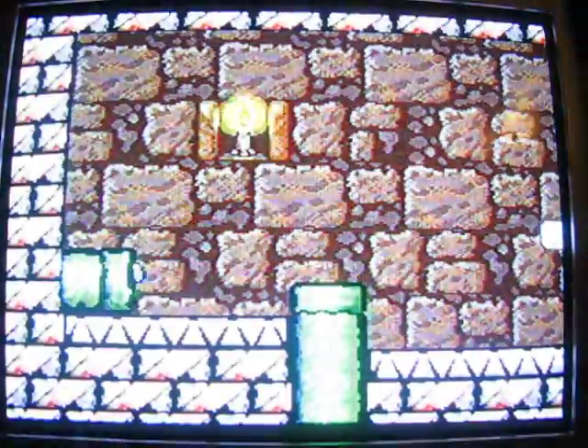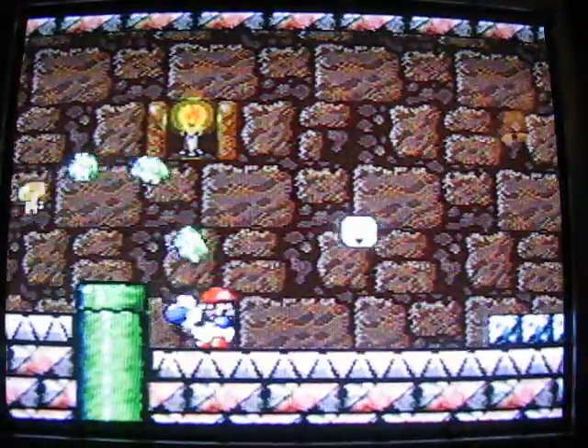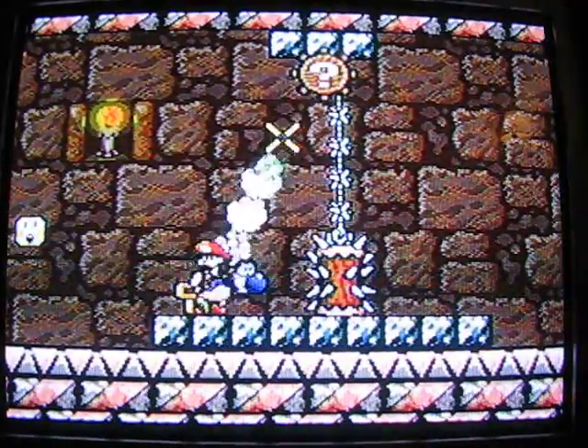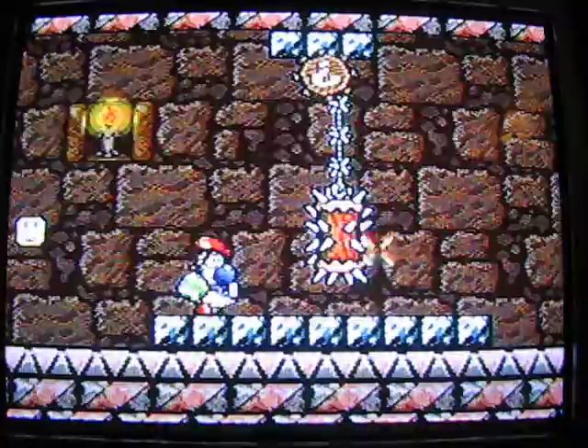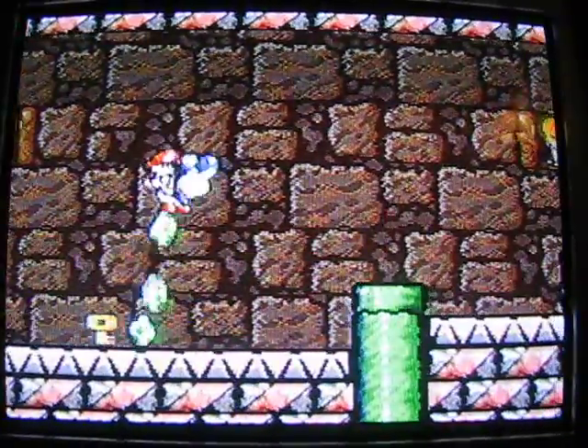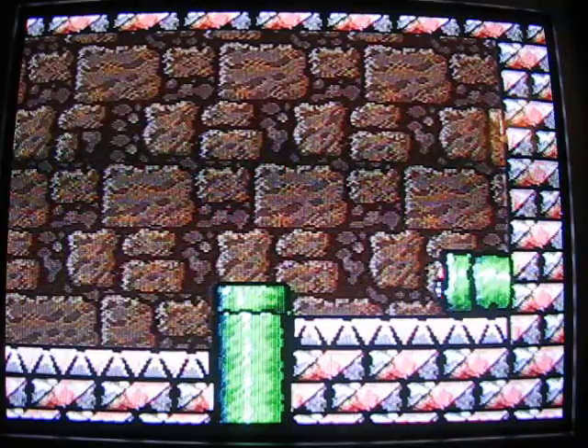I think it's through here — yeah, this is it. Wait till you've got a full supply of eggs. See that question mark up there? Hit it with an egg, wait for it to stop moving, hit it with another egg, and then you can pass. And keep going. Here's the key door — I have the key, there's the door, that is the key door.